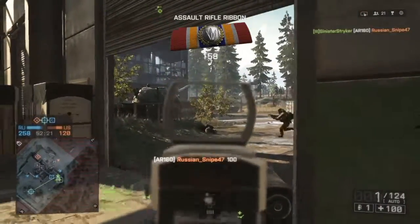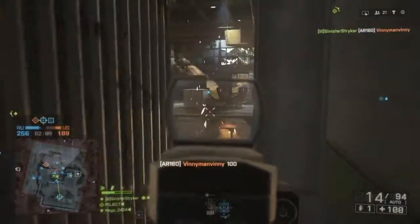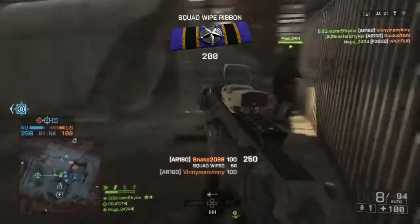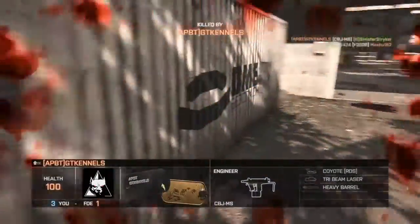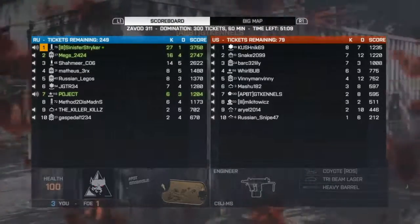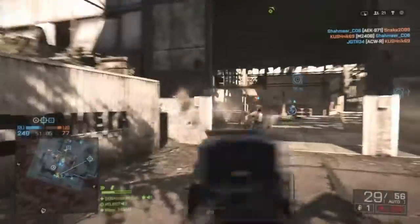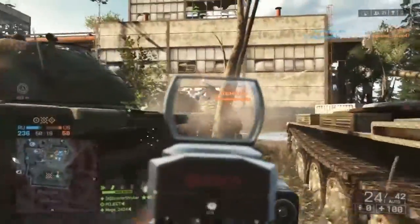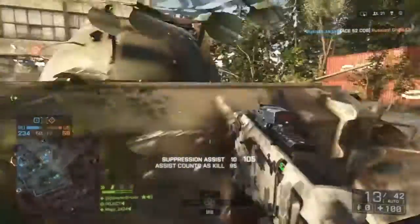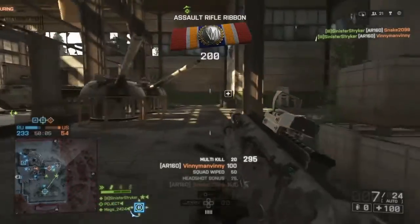Right here I ran out of ammo with the F2000, so I picked up someone's kit. It's an AR-160 with a coyote sight and an M26 mass underneath. I don't think I've ever picked up a weapon that had that as an underbarrel — most people don't run it. Most people run the defibs and the medkit, because that's what most medics do. You kind of have to have one if you have the other, in my opinion, but it just depends on your playstyle.